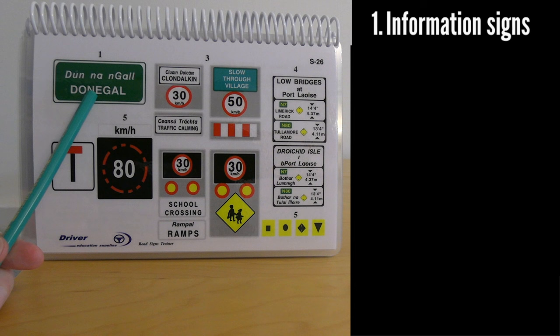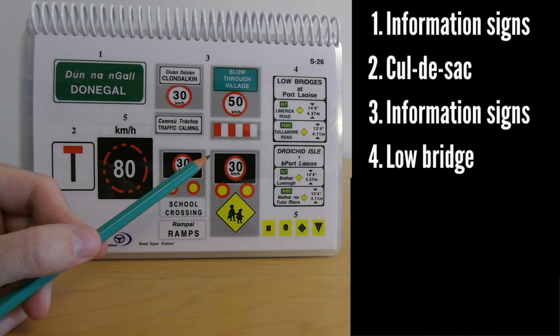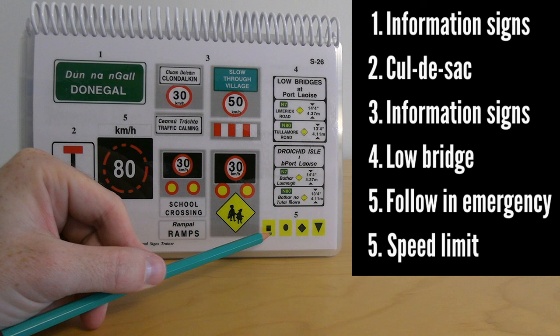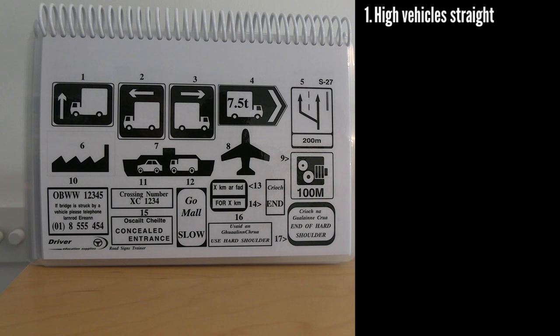Number one is a sign indicating you're coming into a town, like Donegal town. Number two is a cul-de-sac — no through road. There are directional signs with speed limits indicating a residential or built-up area, or that you're near a school. Information plates for low bridges show height restrictions and school ahead signs. Number five shows small symbols found on motorways to guide you along a designated alternative route in case of an accident or emergency, eventually returning you to the motorway.